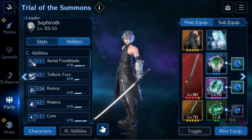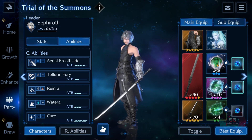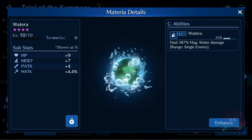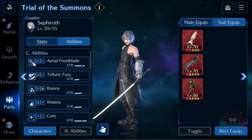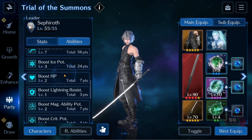I'm using Sephiroth with Edged Wings and Nameless and Shiva. You also need Triangle Sigil Break, so I have that. And you want Water for Ramu. I've given Sephiroth a Cure just to help with the healing if necessary.